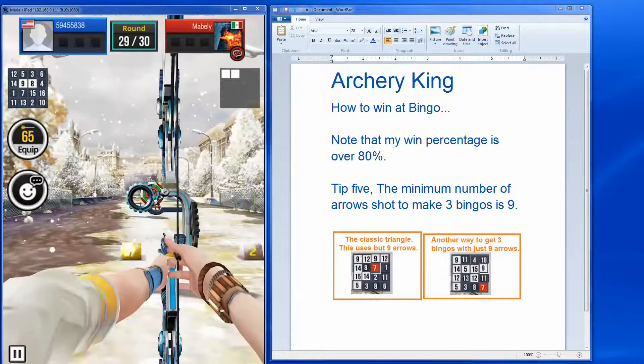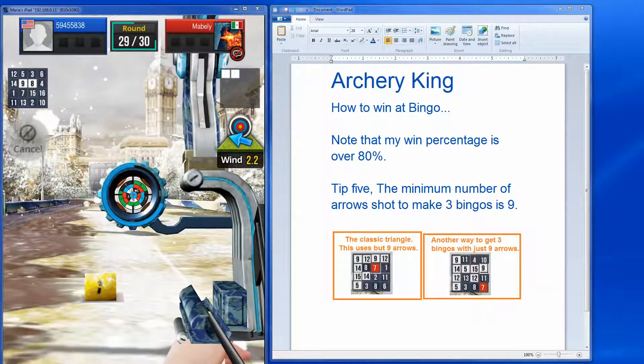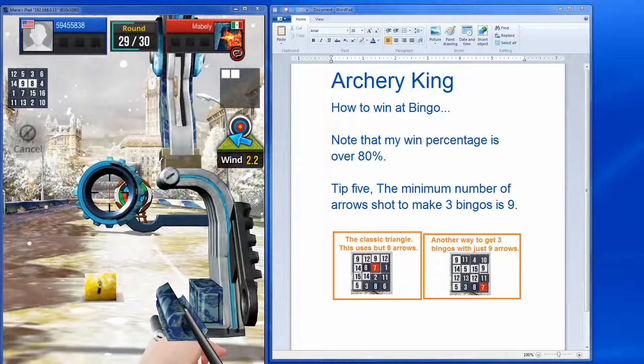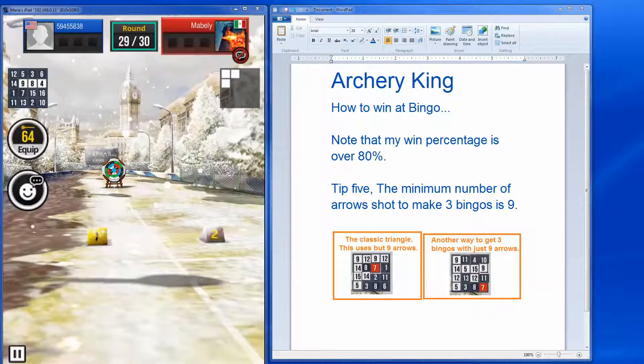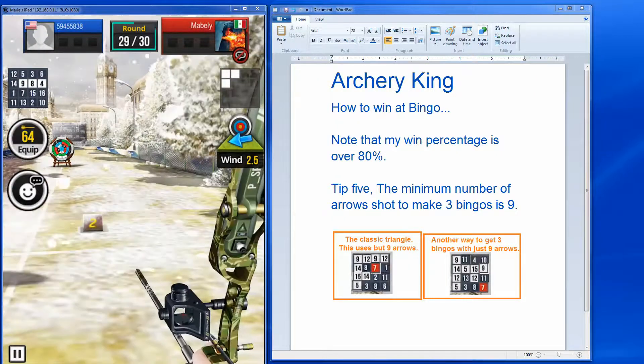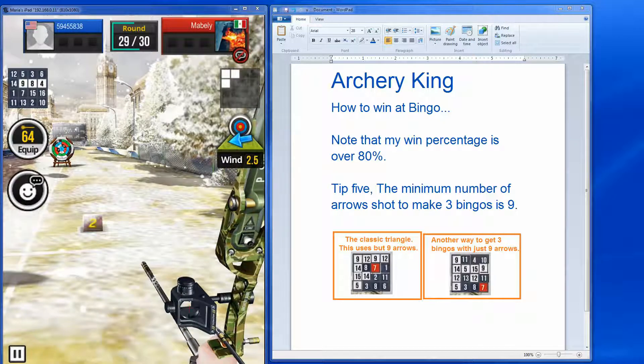Number nine gives me two in a row — that's nice. It's four or fourteen for me. I'll go for number four; I don't think it matters between those two — one's as good as the next. Now I have three in a row. One of my tips is to make one bingo at a time and then start working your way toward the second bingo.